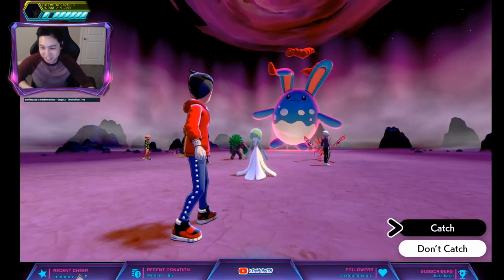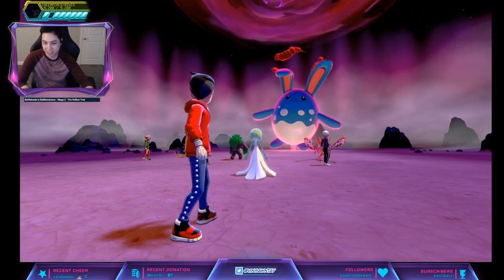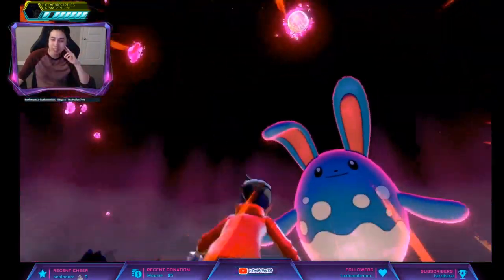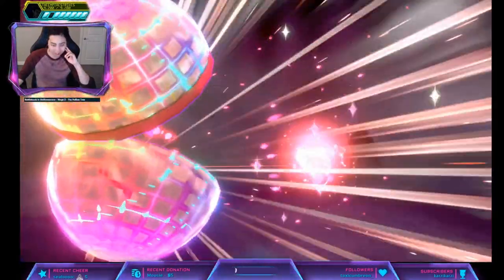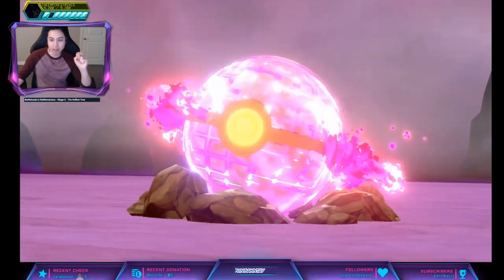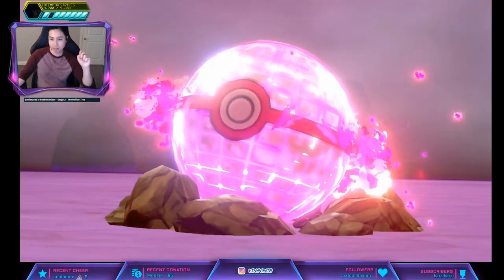As host I get a guaranteed catch — Premier Ball, there it is. I'm gonna have to breed it for Huge Power to double its attack. Do people usually run all Attack and all Speed, or do they make it bulky? Boom, there it is. Hopefully you guys enjoyed the video — please give it a like, comment what you want me to do next, subscribe for more videos, and check out my live stream. Thanks for watching, later days!